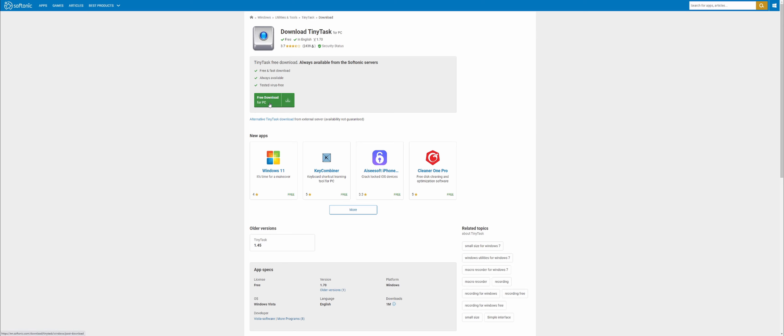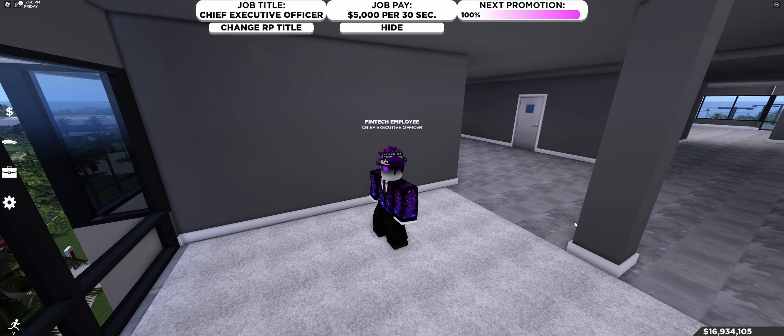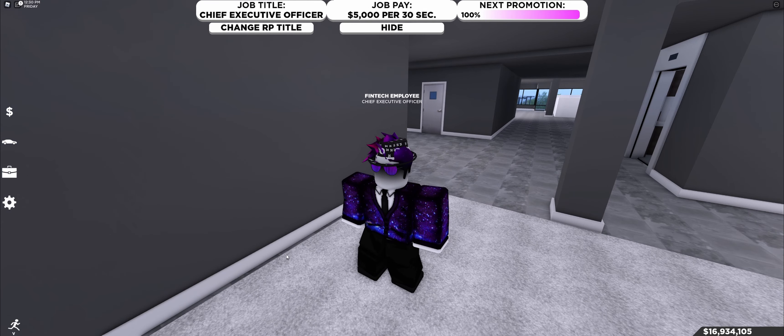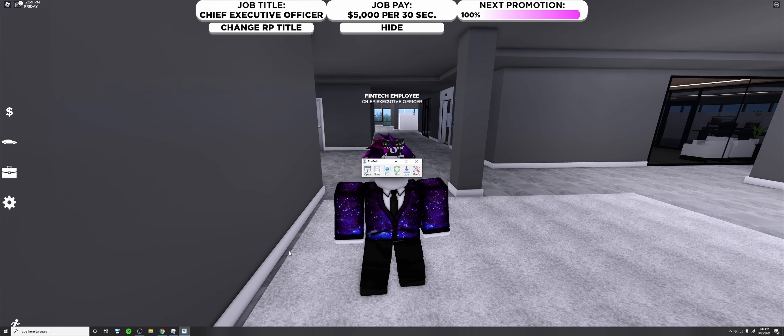Since I already have this on my computer I'm not going to click it, but this is what you'll click — free download for PC. Downloading TinyTask is really simple, just like downloading any other app. Once it's downloaded, you should have something that looks like this. Go ahead and open TinyTask — it will look like this, and you'll see just some really simple things inside.